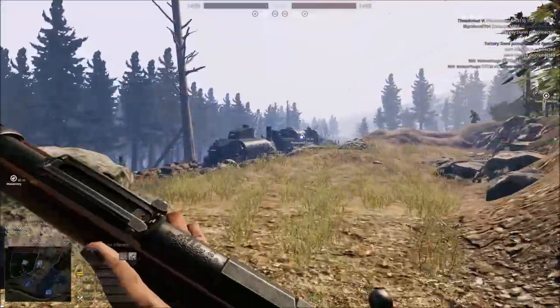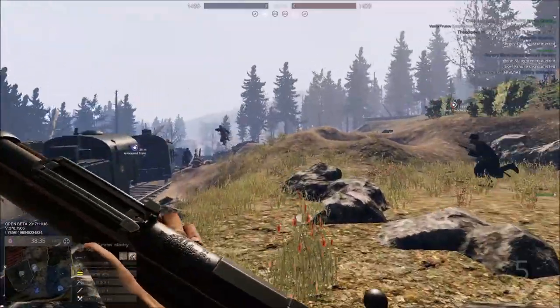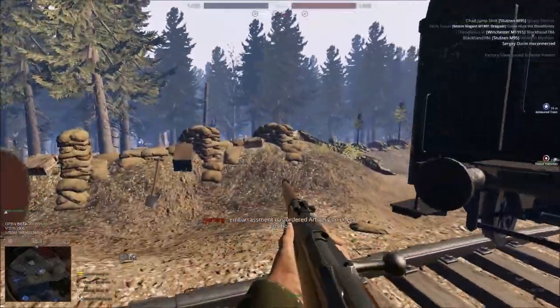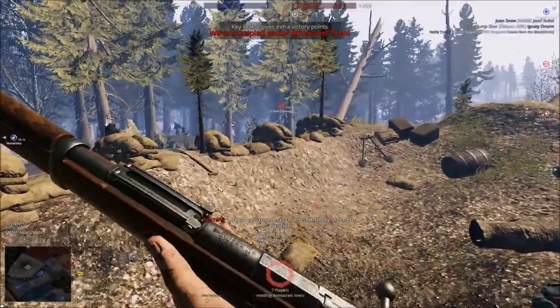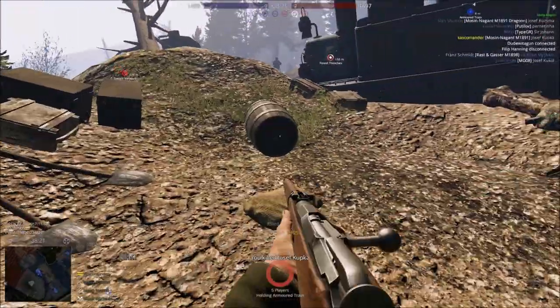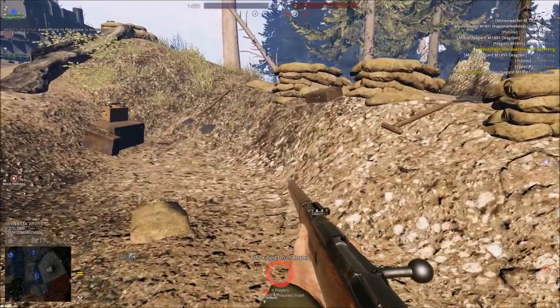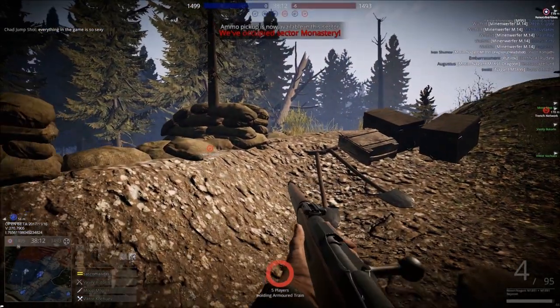We have our three-line rifle, more commonly known as the Mosin-Nagant. If you don't know, 'three line' is a unit — the line is a measurement that Russia used. It's basically equivalent to .10 of an inch. Because three lines is about .30 cal, or if you want to know what that is in metric, it would be .762. So three lines equals .762, or .30 cal.